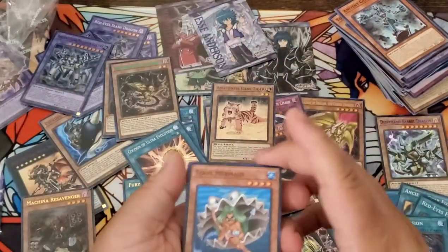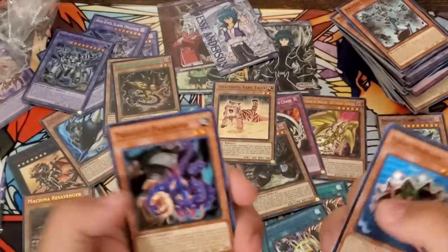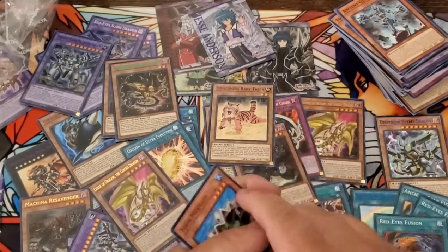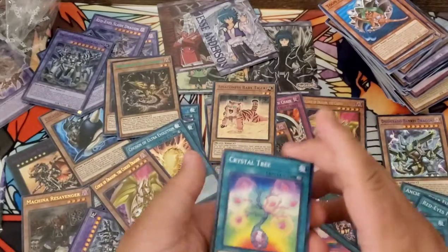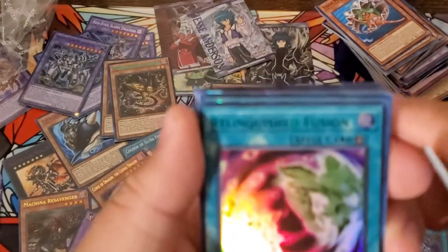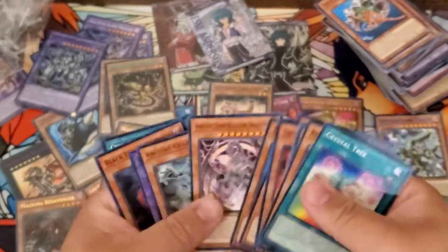Last two packs. Toon Mermaid — one of the best Toons, in my opinion, actually, not trolling like with Toon Alligator. Toon Cyber Dragon. What's this? Parasite Paranoid — I didn't know this was in here, it's actually nice. Cyber Linkwish, another Megaton Golem, Toon Table of Contents in purple — that's pretty cool. Curse of the Dragon. For my final pack: Crystal Tree, Red-Eyes Wyvern, your gadget, Toon Defense, Illusionist Faceless Magician, a green Relinquished Fusion. Toon World and Machina Re-Savenger, Blackstone Legend. And — Reactive Dragon, didn't see that. That's it.